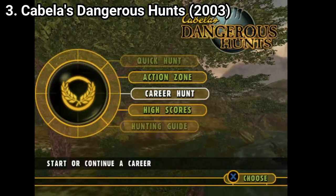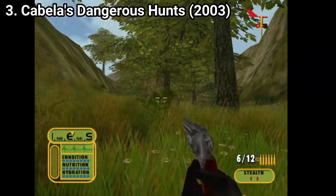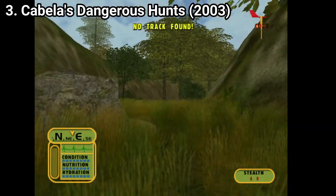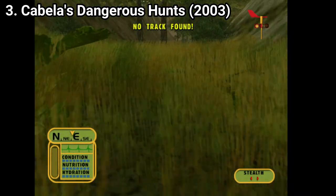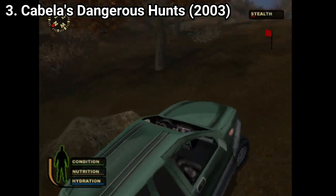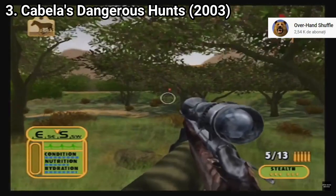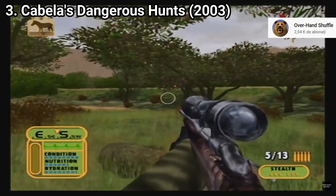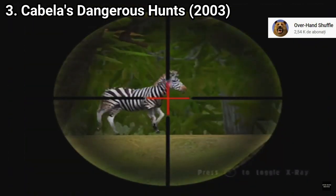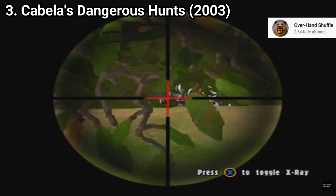Quick Hunt is a mode that doesn't need much explanation. The other one is Career mode, where you take on challenges like hunting a specific number of animals with a specific gun or within a time limit. There are 27 different animals across 12 maps. The maps are nice and diverse, and like in other Cabela's games you get vehicles. You still have stats to watch like health, hydration, nutrition, and stamina. The stealth bar is more forgiving here than in Deer Hunt 2004.